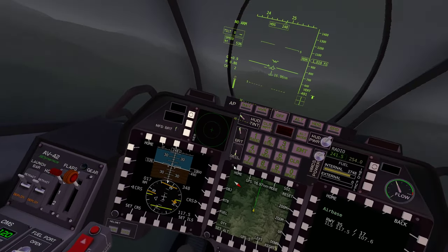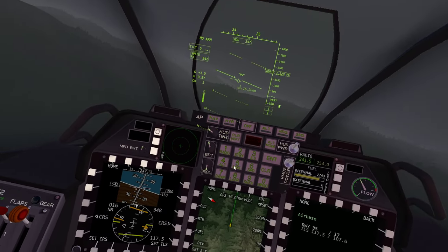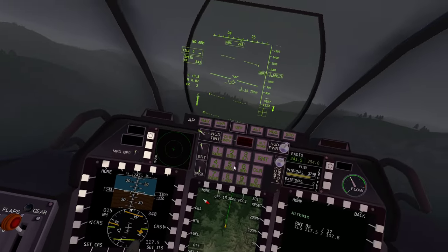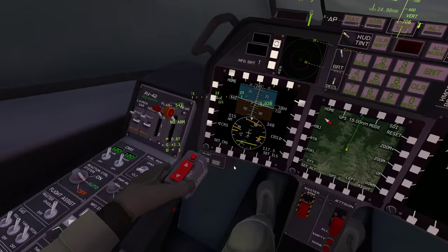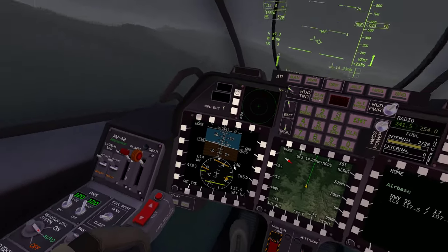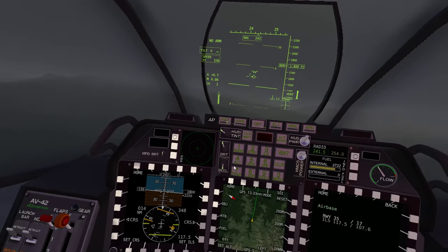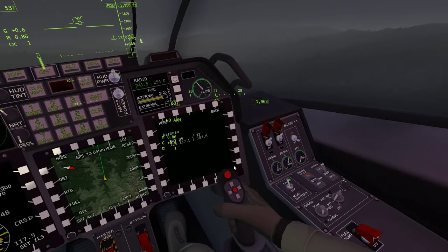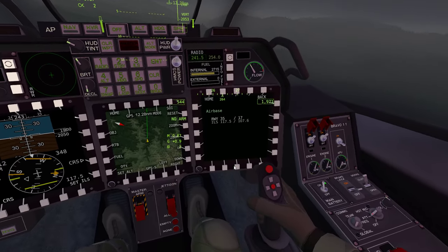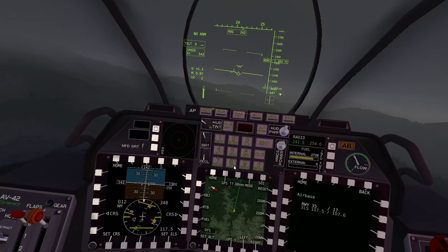Over here we've got speed and ascent/descent. This line here is the runway, which doubles as the approach height indicator, which will become evident because I'm approaching it from the side. It's not going to make much sense - it just looks like a load of broken lines at the moment. The two runways - runway 35 and 17 - are basically the direction of approach on the compass heading.